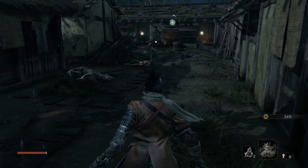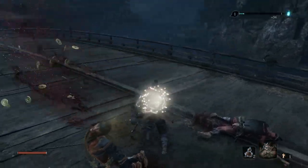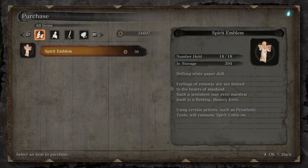Each usage of a tool costs spirit emblems that serve as your ammunition. These can be acquired by either killing enemies, found from certain locations once, or bought from the sculpture's idol with money.